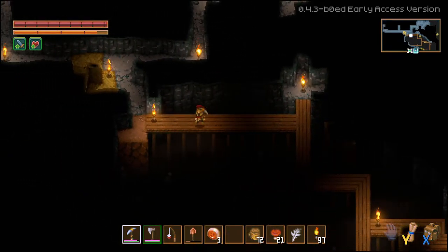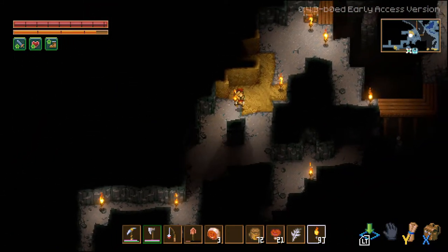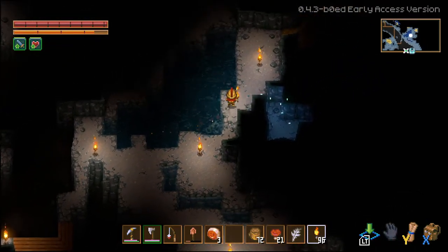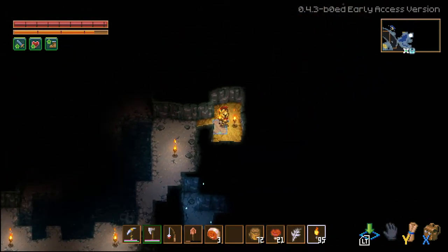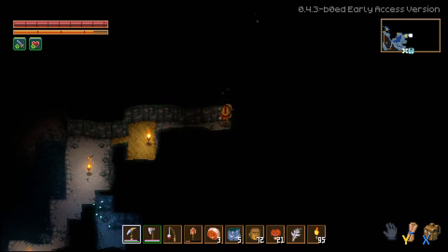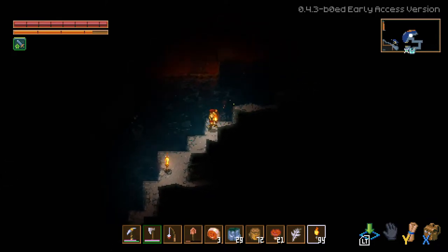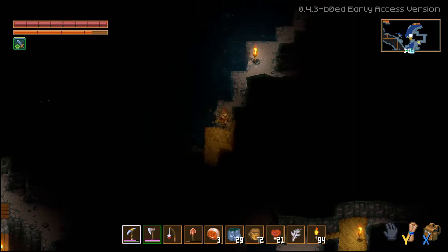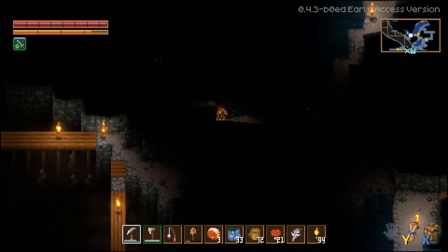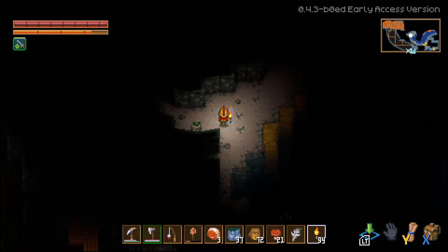We'll go back to this big open place we were at the other day and see if anything's changed — maybe some people have moved in now that I've lit up the place. This place seems really uninhabited. Let's start digging — two strikes and we get through the wall! Another room, lots of water. This is the path — the path the big boy takes. Let's circle around and ooh, another rock carrot!